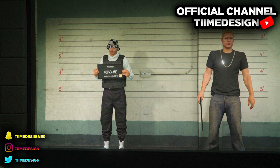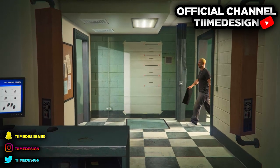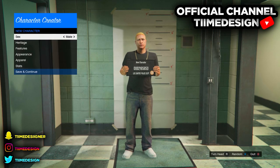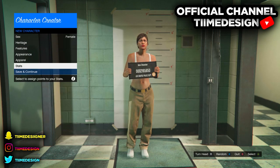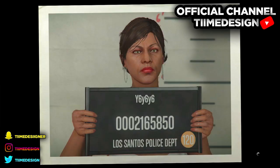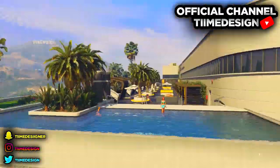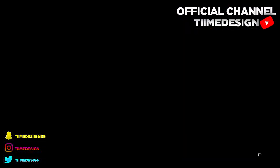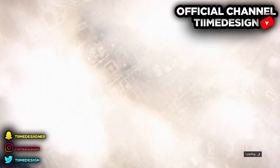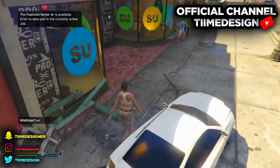All you wanna do now is make a whole new character on the second slot. If your main character's on the second slot, don't do this glitch — it's not gonna work and you'll just spend your money. But if your main character is on the same slot as me, just make your female character and name it whatever, because you will be deleting this character later. I'm gonna speed this part up because it does take a while. Just head over to your closest clothing store.